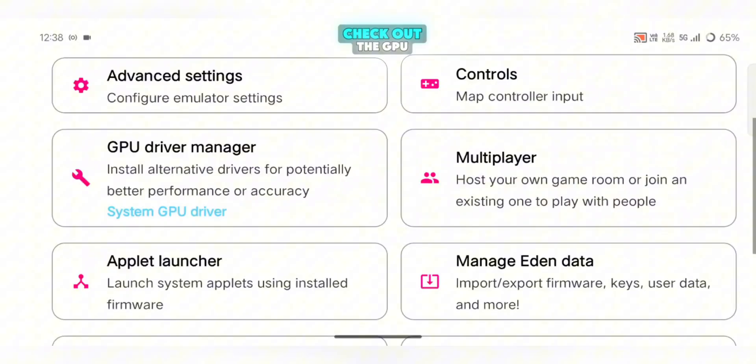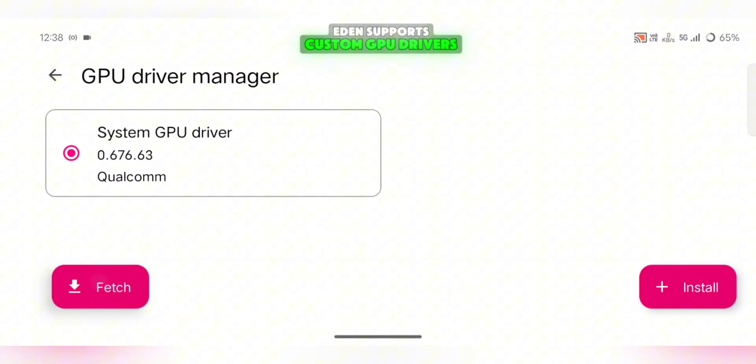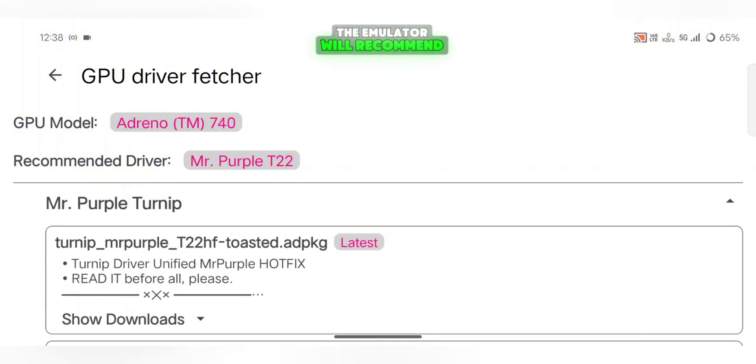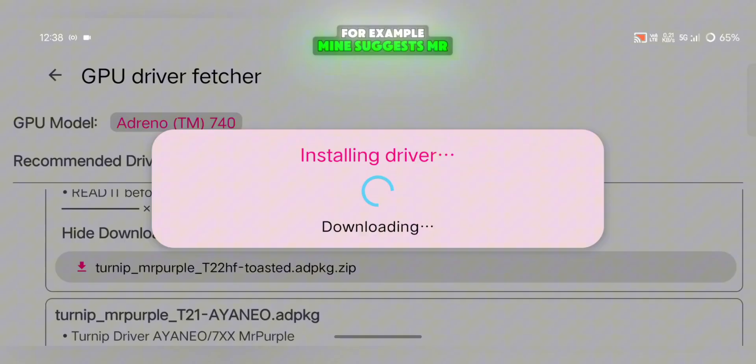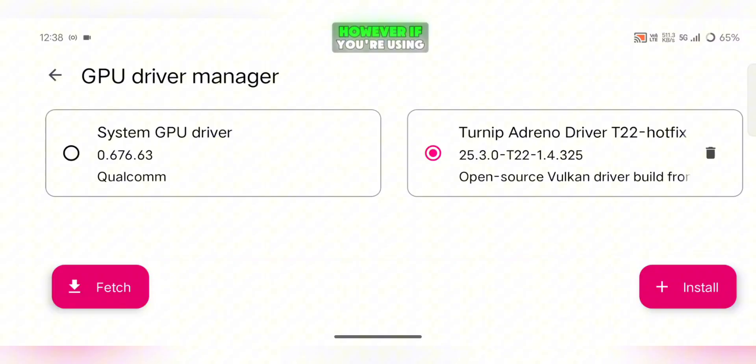Now go back to the main settings page and check out the GPU driver setup. Eden supports custom GPU drivers, but this feature is only for Snapdragon users. Tap on Fetch Options, then select Recommended Drivers. You'll see several names like Mr. Purple Turnip, Game Hub Adreno, and Kimchi Turnip — the emulator will recommend one based on your device. For example, mine suggests Mr. Purple Turnip T22, so I'll go ahead and install that. Once installed, select it and you're done. However, if you're using Snapdragon 8 Elite or an unsupported processor, it's better to stick with the system driver for now, as custom drivers may not work properly yet.